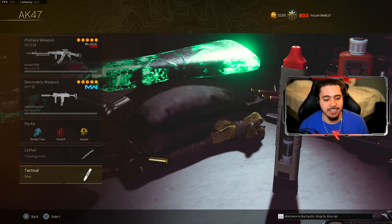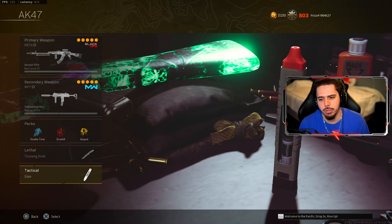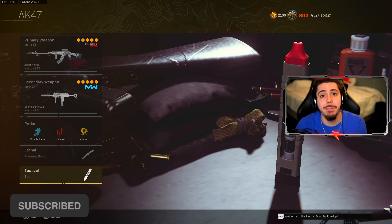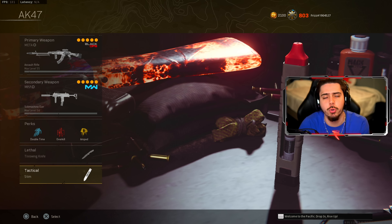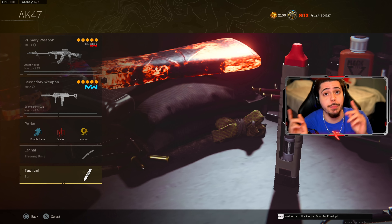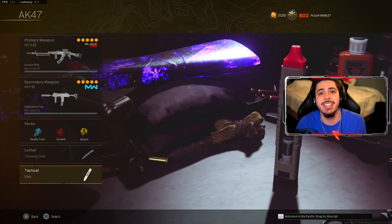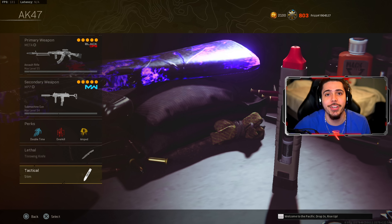For perk three, amped — you need to swap weapons quick. If you don't want to use it, combat scout is a great one so you can see what you're shooting. I think scavenger and quick fix are really, really good perk one options. I got to throw a knife to finish downed enemies, and then stim shots — it's very situational. Let me know in the comments any weapons I may have missed or you'd like to see in my next top five. We're going to try to do one of these a week. Stay safe, have a great day, and I'll catch you guys in the next video.